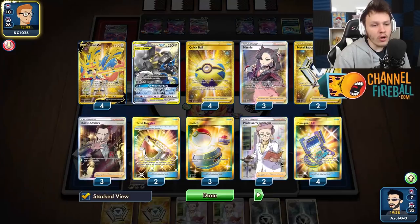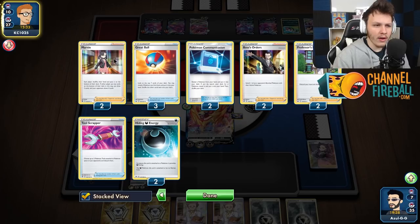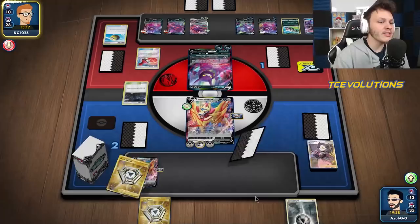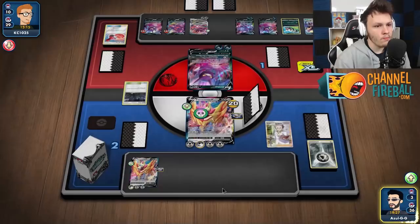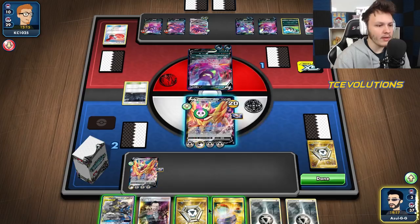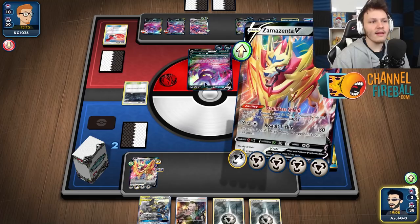There's a Metal Saucer - great, we can keep retreating between our Zamazenta's. Another Metal Saucer, another Metal Energy. With the goggles, the opponent's Crobat is only doing 20 damage, not enough for Crazy Claws to knock us out. This buys us a ton of time until we find that Boss. There's a Reset Stamp - they could give us the Boss here. And with the goggles, Venomous Fang only does 60 with poison. Attach, retreat, then Research - and there it is, the Boss!